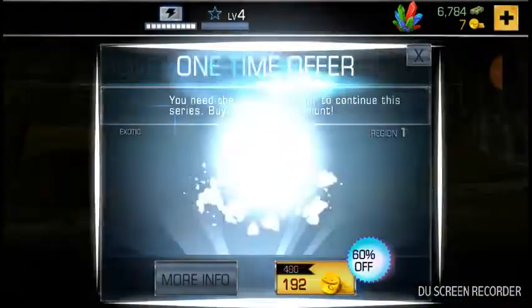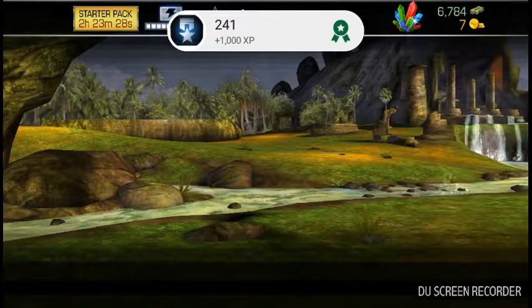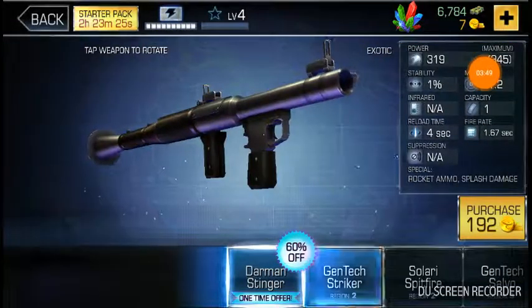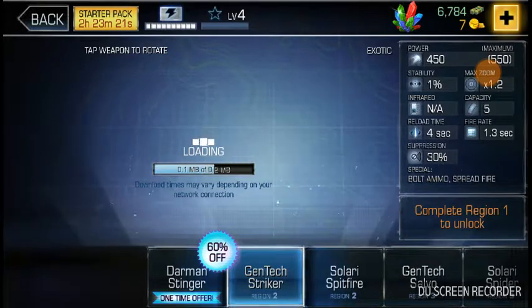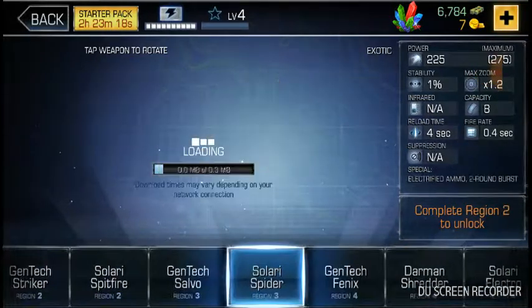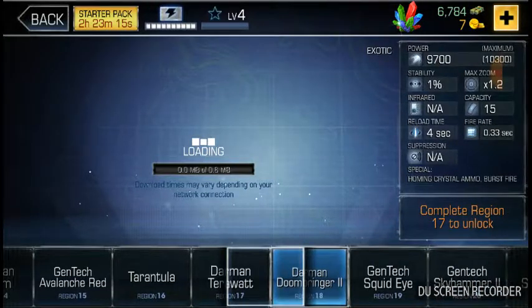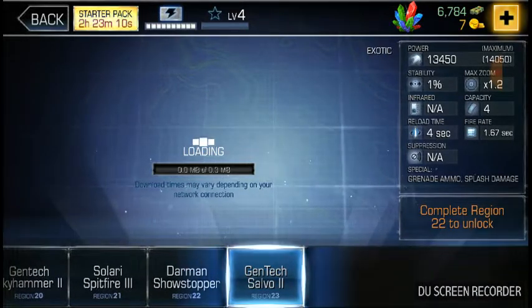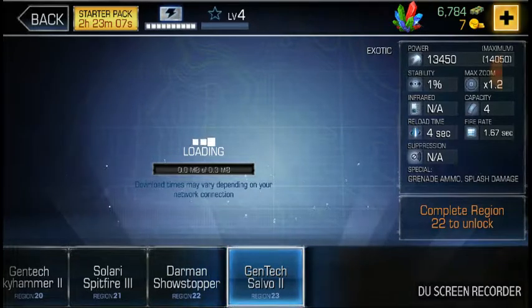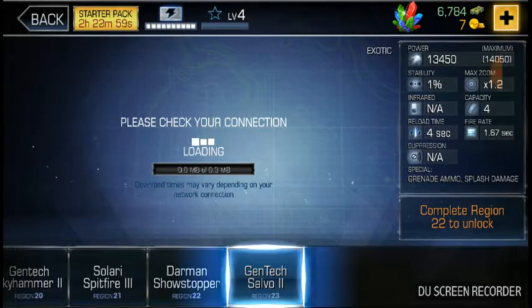I don't have enough coins. See those little coins underneath my money? That's how you get these attachments. This is the best one. You also have to level it up. It's special — it's ammo, it's grenade ammo, and it actually does splash damage.